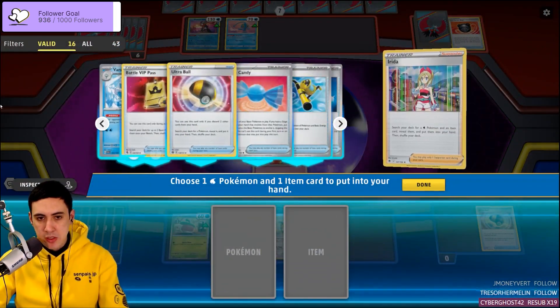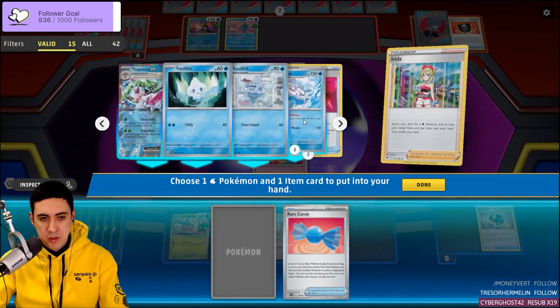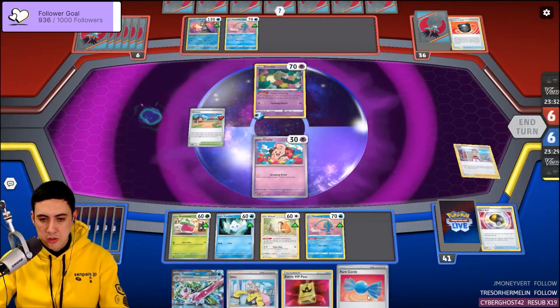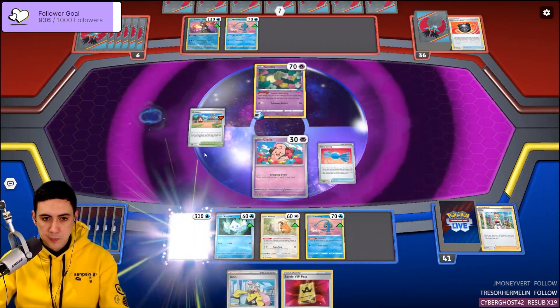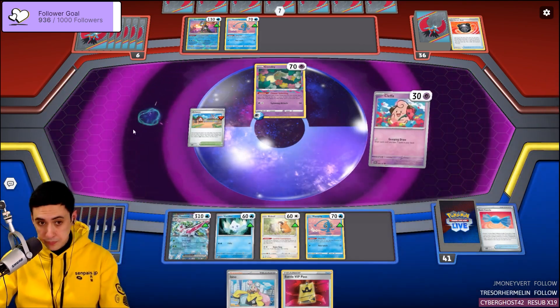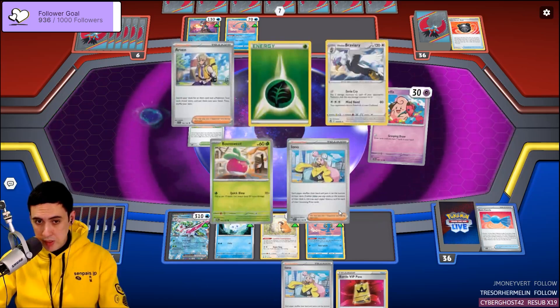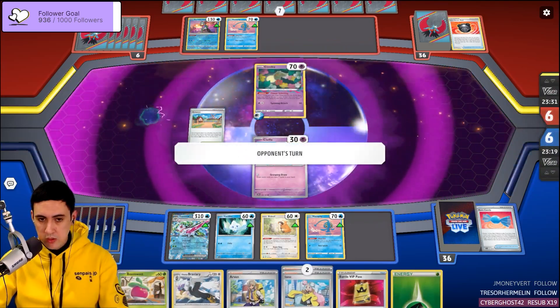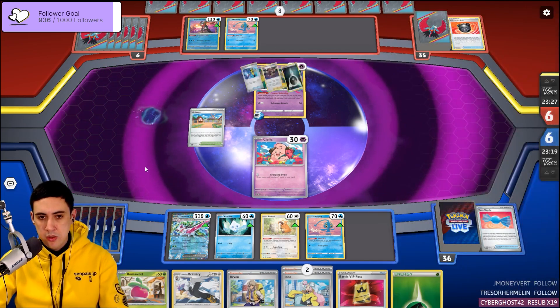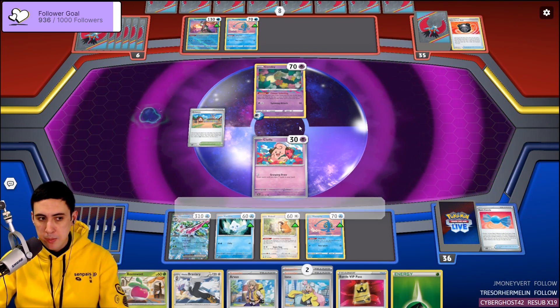I think I just take it slow. We do this and then Cleffa and we chill, because we got the goods. As long as they don't hit 10 in the Lost Zone and start destroying us with Sableye, I am happy.